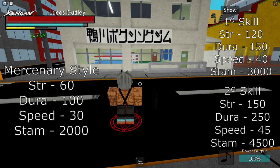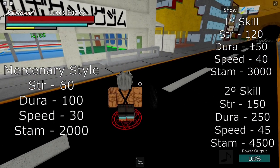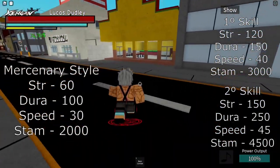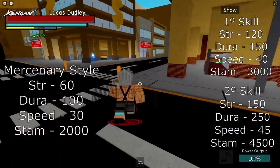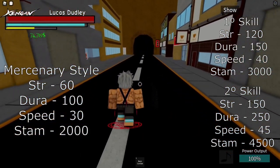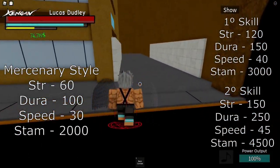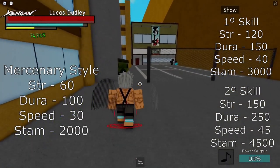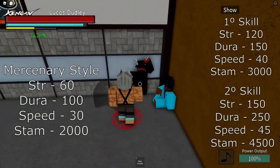Now I'm going to show you the Mercenary style. The requirements will be on the screen. You come from the basic zone, you come to this street where the bank is, and you come to this spot right here — there they are.